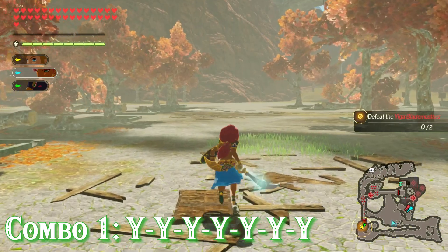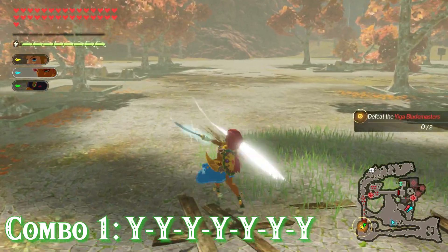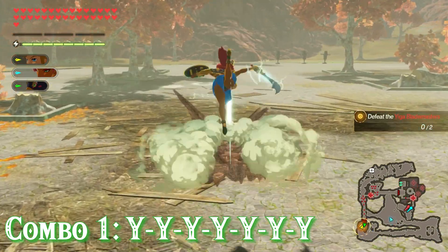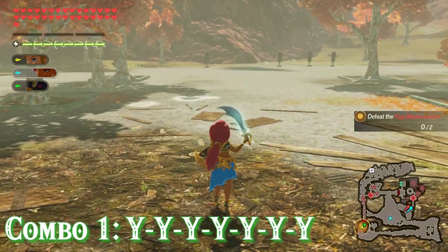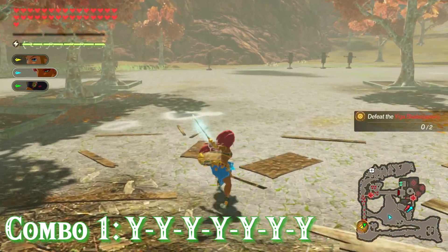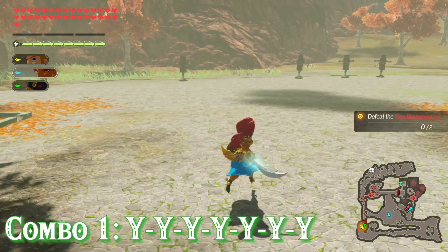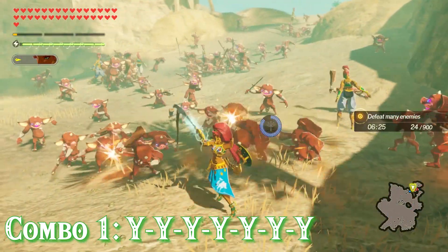For all of Urbosa's combos, the strong attack will change based on whether the lightning gauge is charged or not. I'm going to assume the lightning gauge is charged for each one since it probably will be, and it's also smarter to keep it charged before going into any combos. Her first combo is a basic 7-Y combo where she performs some basic sword strikes, and if your lightning gauge is charged her last sword swing will send out a lightning beam.